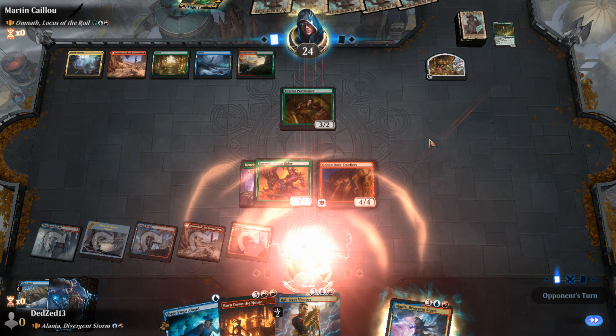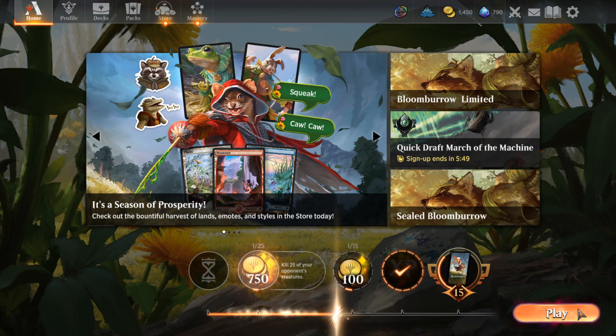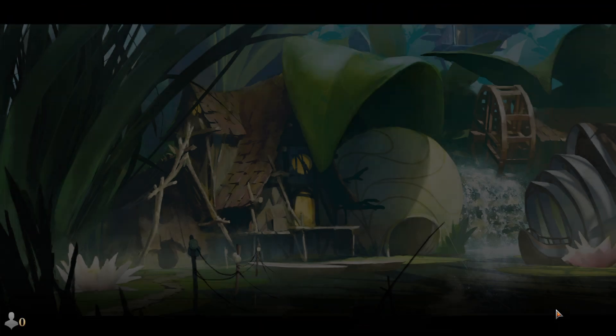We're going to concede this game since it decided to bug out — well, it was my fault. I think we're still not in the worst position, but we're definitely not in a good position. Missing out on playing a five mana four-four that does nothing because of my internet going down is not a good play. We'll call those less than ideal.